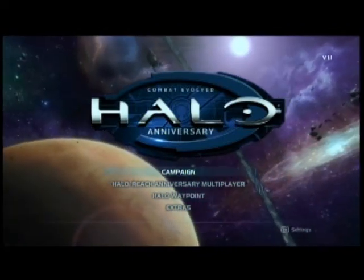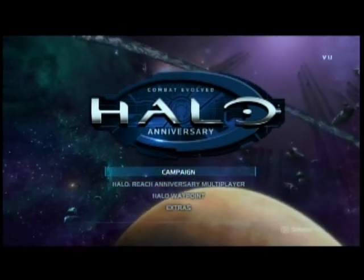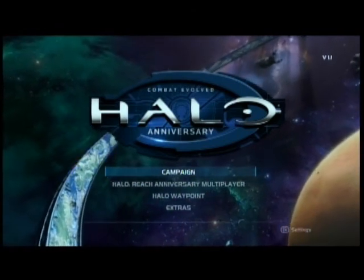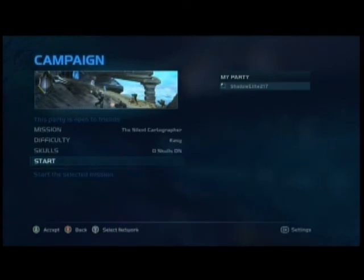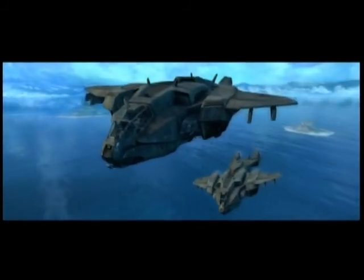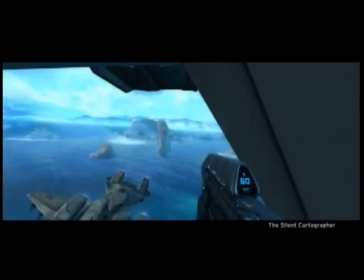Hey, video gamers, welcome back to Response Team 53. I'm Shadow Elite 217, bringing you Halo Combat Evolved Anniversary. Today we're going to do the campaign walkthrough level of the Silent Cartographer. In this walkthrough I will show you terminals throughout the game and the messages they carry. At the end of each message they have a code which you can enter at Waypoint.com to get 7,000 credit XP for your Halo Reach account.